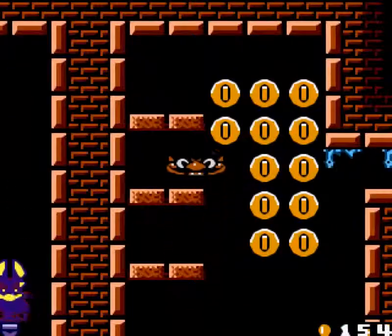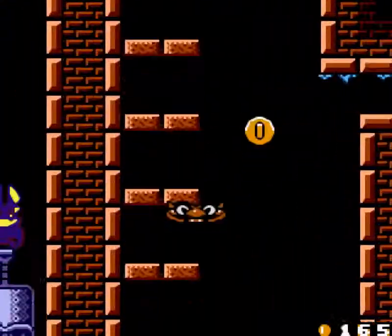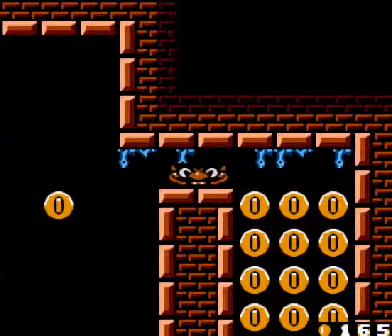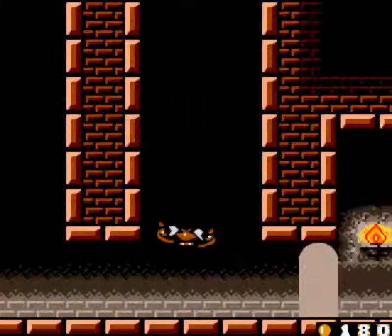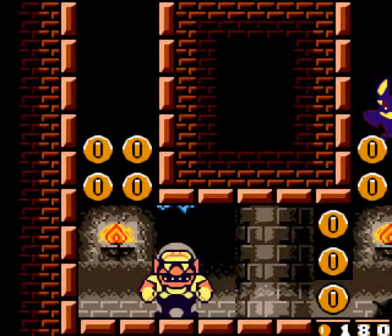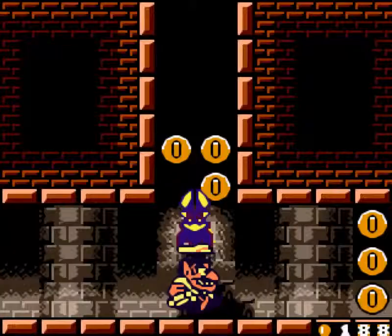By the way, to get up here hold up by jumping — it's simple. And to get over there, just slide off the platform to get yourself back. Maybe you can use water or the bats that pull you up, like this one.